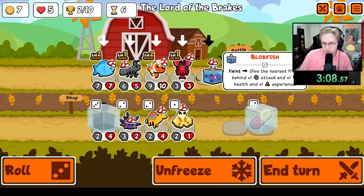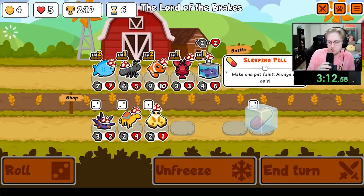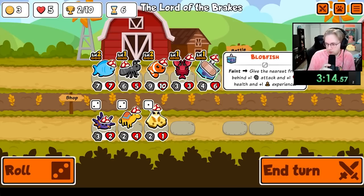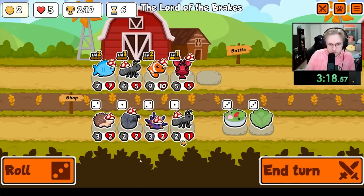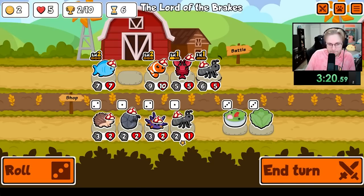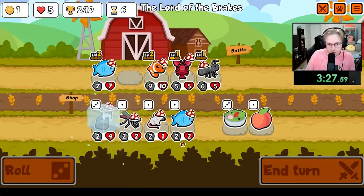Hey everybody, I'm unlocking every sticker and badge in Super Auto Pets in order from A to Z. Today we're going for the Oyster, which is a tier 6 unit that when sold will give us some cash. Sadly we can't sell the Oyster — we have to win with it on our team. So the best strategy is to get it to level 3 as quickly as possible using things like the Blobfish or the Alpaca, then stat it up so the Oyster can be our MVP.